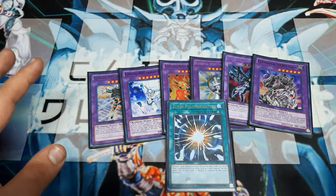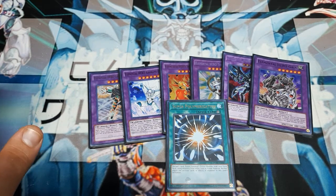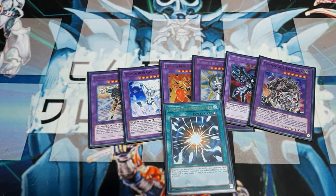One of the better targets right now is Salamangreat Violet Chimera, or Azelwing, Adjuster — whichever it is — and Earth Golem. Good cards, great cards, all Super Poly targets. I don't see this card going anywhere anytime soon. It's just excellent. It goes into so many decks. It's great for the sideboard if you didn't have room in the main, but you still mainline the Fusions.